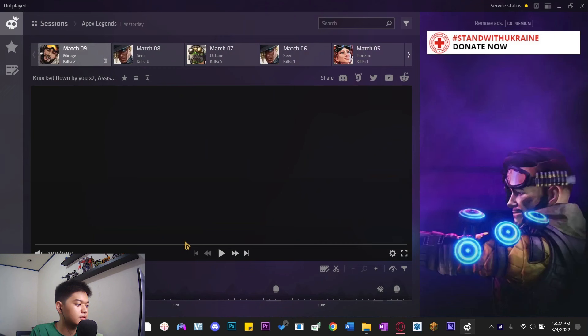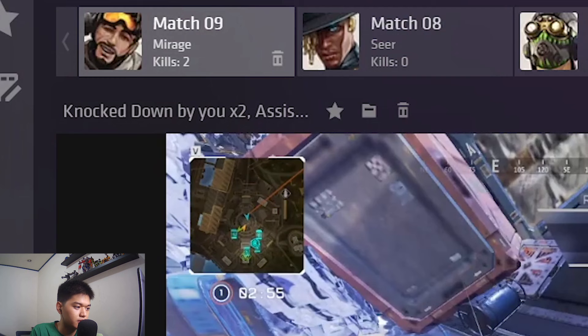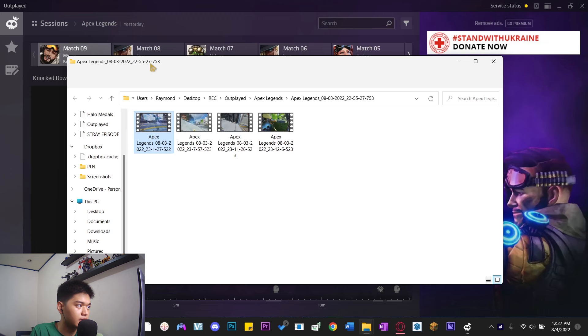See how butter smooth that is — 82 FPS for a low-end PC, that's really good. To save a clip you can open the folder right there and then put it into Premiere Pro.